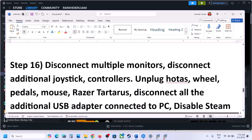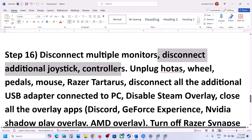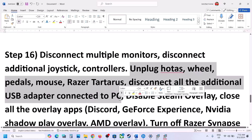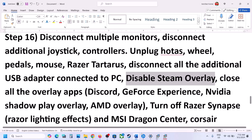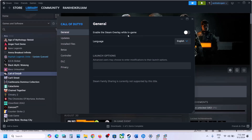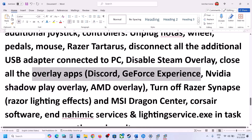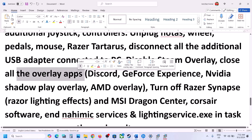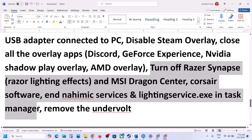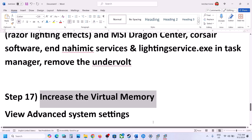The next step is to disconnect multiple monitors and try launching the game on a single monitor. Also disconnect any extra controllers, steering wheels, pedals, or any external USB adapters connected to the computer. Disable the Steam overlay by going to Steam, right-clicking the game, selecting Properties, and turning off Enable Steam Overlay While In-Game. Also close all other overlay applications like Discord or GeForce Experience, and close any third-party applications or services running in the background.